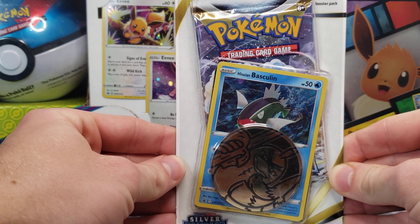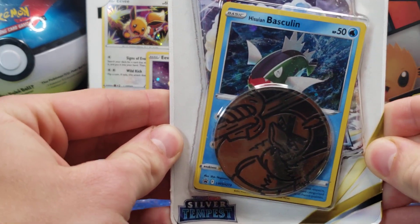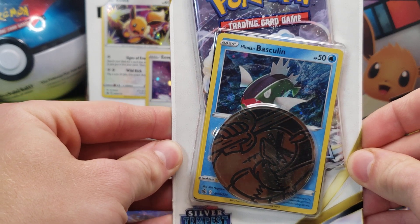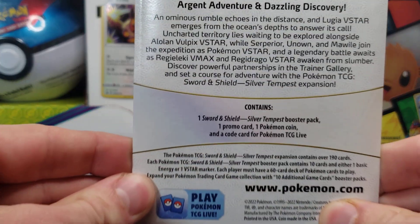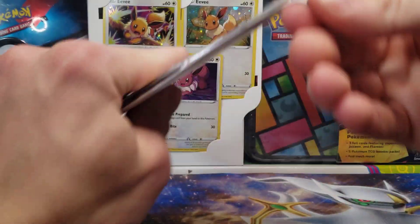Hey guys, hope you're having a good day. We have a single booster pack to open from this Silver Tempest Checklane blister with a coin, code card of course, promo card, and one singular booster pack. There is a look at the back and everything that it contains.